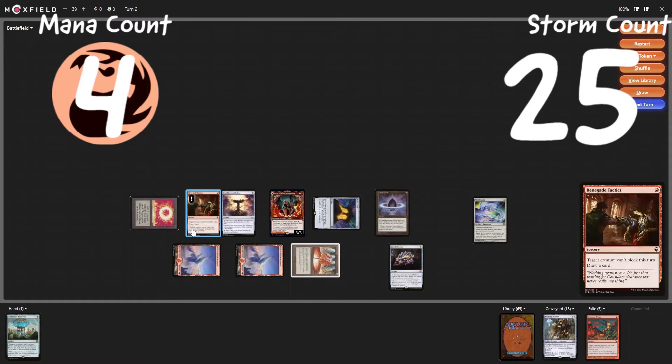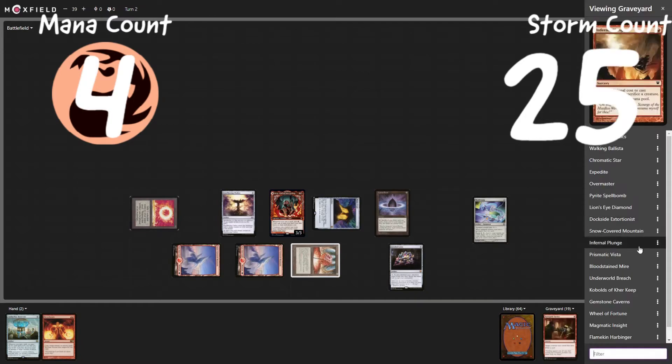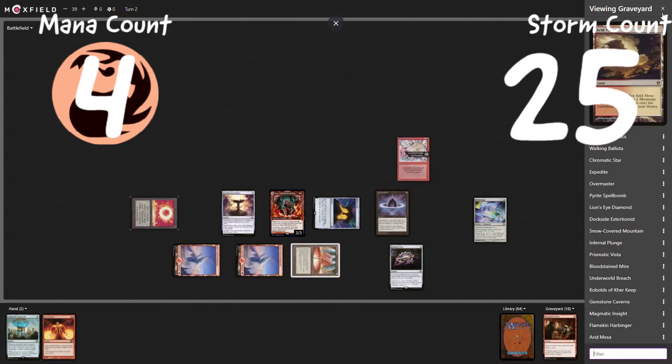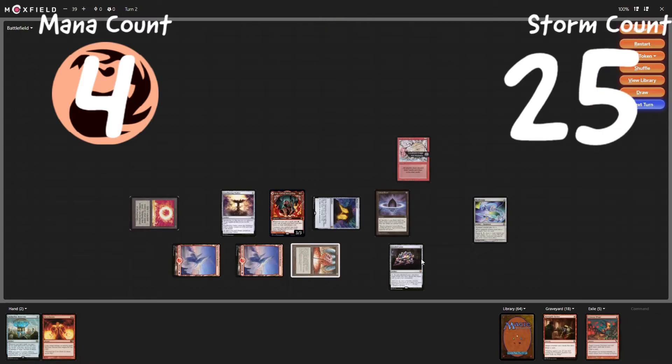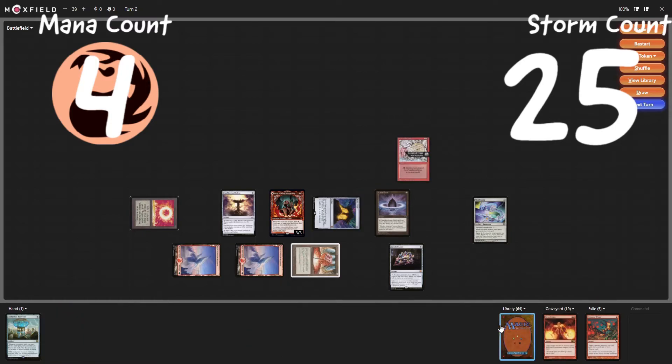Play a Renegade Tactics — storm count at twenty-three, draw an additional card. Cast a Wheel of Fortune — down to one red, storm count twenty-four. We have two options: we can cast a double Wheel of Fortune to draw a dish. Let's see — we'll just discard our hand.